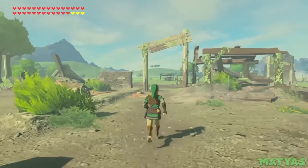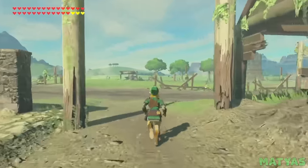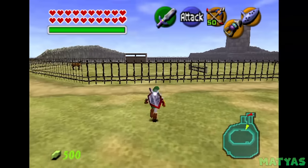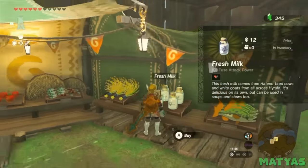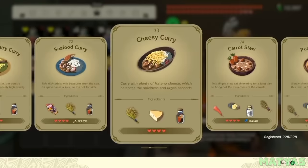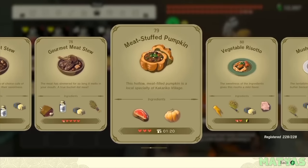Every Zelda fan remembers meeting Talon and Malon for the first time, and more importantly, Epona. If you pass by some fresh milk bearing the Lon Lon Ranch logo, don't hesitate to grab some. Fresh milk is one of the most useful items in the game. It's a primary ingredient in some of the best recipes and can even be used to regain a pretty significant amount of health.